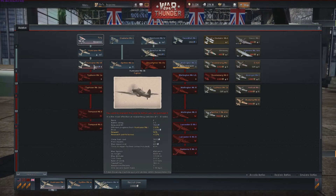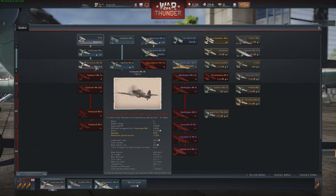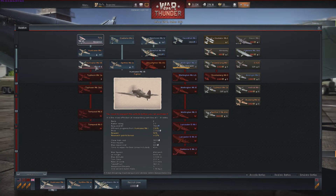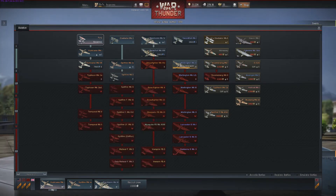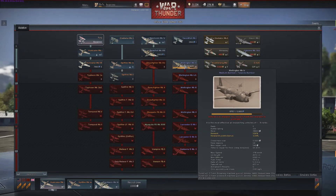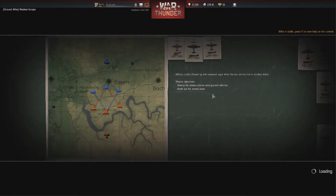I've now got the Wellington and I'm not actually very happy with it - it's a bit crap. It doesn't seem to work very well, though it has got ten bombs which is nice. Each aircraft is better at doing different things - certain ones are better at researching as a bonus feature. You've also got realistic simulation battles as well as arcade. I just choose to do arcade - it's a bit easier and more fun most of the time.